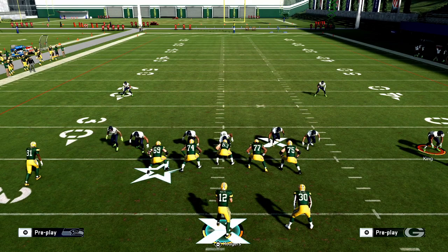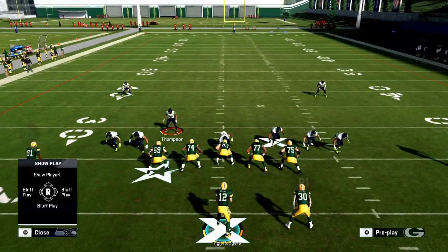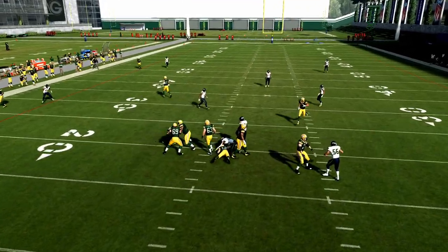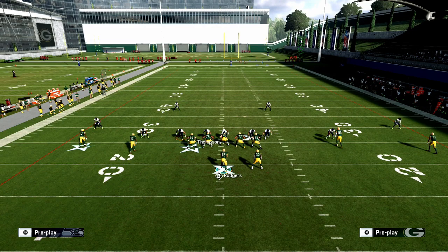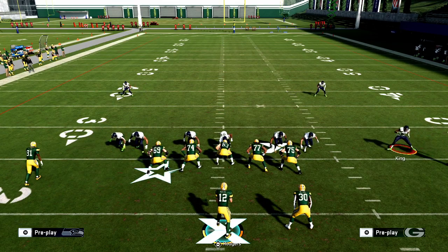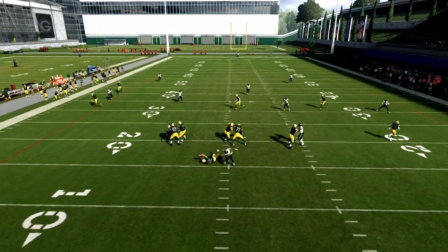Man align, press, and then slide these guys in. You see there's the blitz angle we're looking for — we can user this linebacker in a man assignment on the running back. At the snap of the ball, you're going to see pressure off that left edge every single time. To recap: audible to Cover 2 Sync, man align and press coverage, slide the guys in, then QB contain. That's it — the blitz is set up, and pressure is going to scream off that left edge.